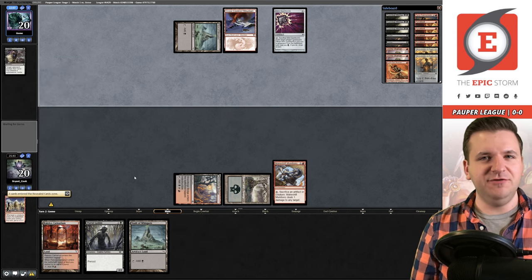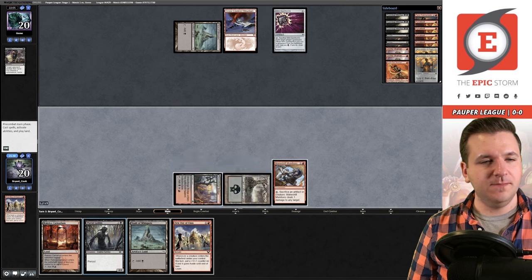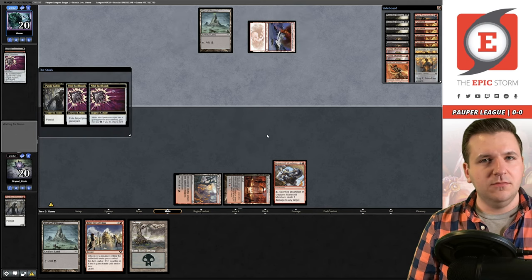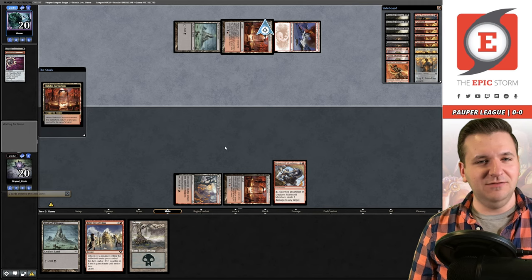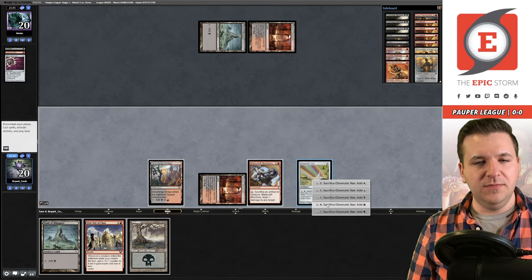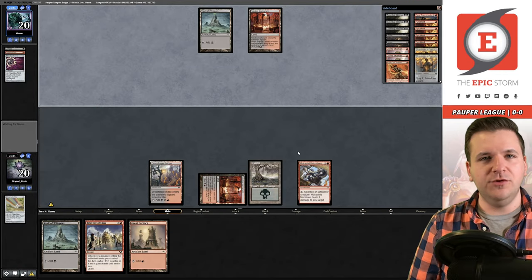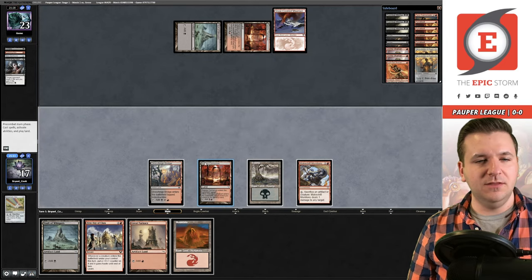Bolt of Whispers — they get our First Day of Class and now our hand doesn't do much. Lots of cyborg cards here. We play the Goblin and the Carnarium, picking up the Swamp. Opponent uses the Spellbomb like that — I'll take that deal all day. I cycle the Star, add a red, draw, and unfortunately hit another land. We pass.